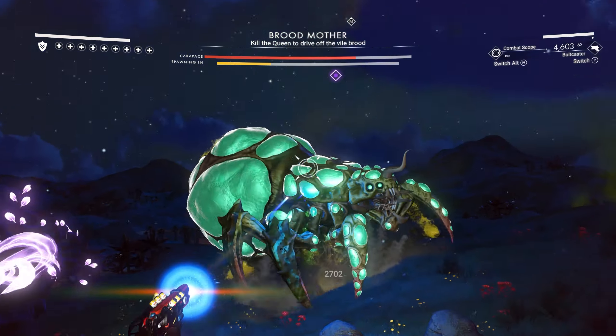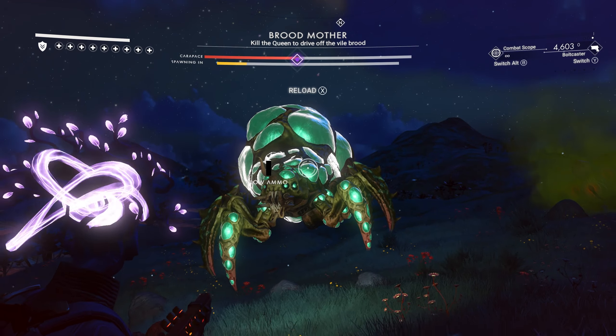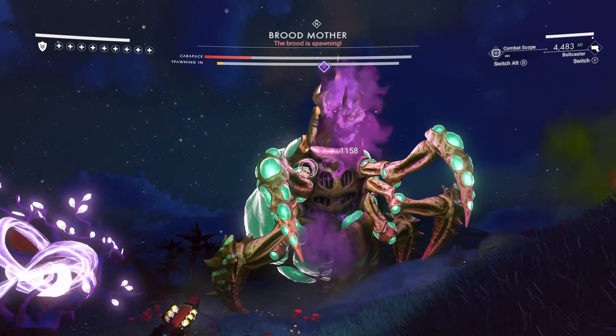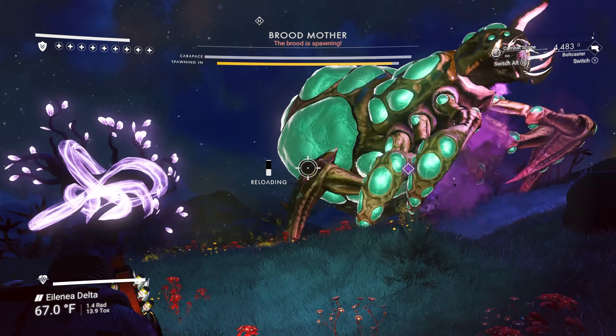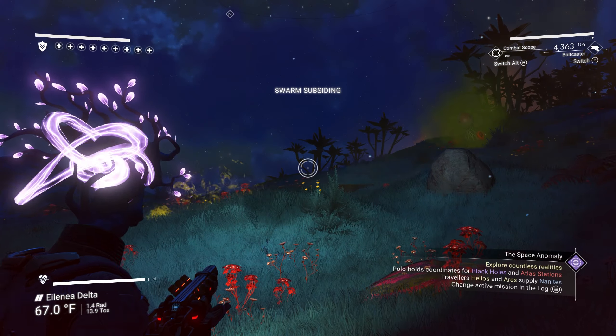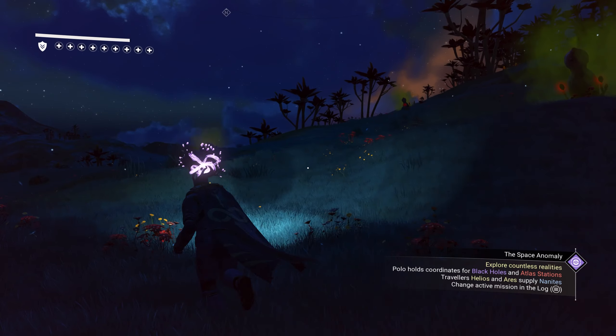There's no item drop as far as I can tell. Maybe in a future update they will add a drop — I would love it if she dropped whispering eggs or something like that, some kind of item, even just to make a little bit of nanites. I would love that, because the biological horrors only pop out when you crack a whispering egg and get the larval core. But she doesn't drop anything.